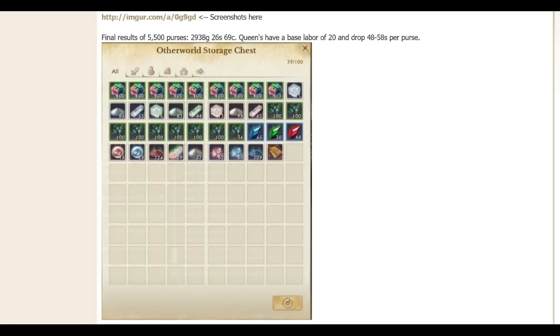The item drop rate looks very similar to the other purses — you get lots of regrowth razors, lots of archeum trees in there. The moon point, sun point, and star point seems okay — out of 5,500 coin purses you got 65, 30, and 48 of those.